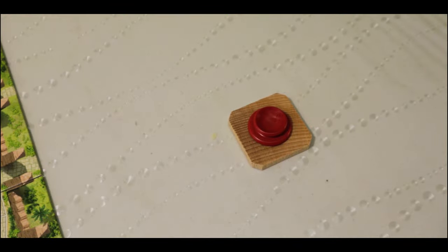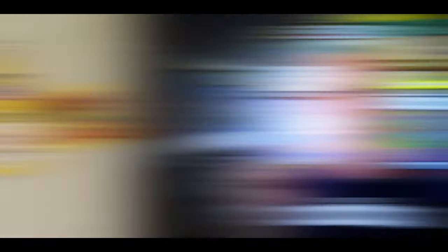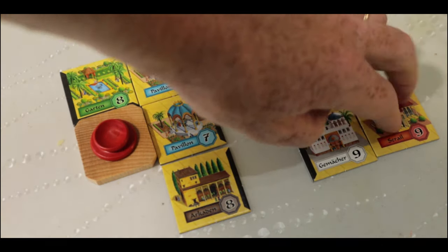Some tiles have black walls around them, and in the scoring phase you get points for the longest uninterrupted wall you can build. To place a tile, you first place it against one side of your fountain, but any subsequent tiles must match like for like — a wall must be placed against a wall, and an open side must be placed against an open side. You must also be able to walk from your fountain to any tile you've placed, so no gaps and you can't walk through walls.